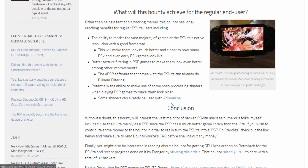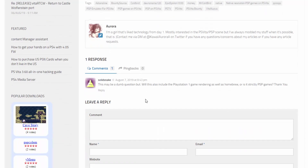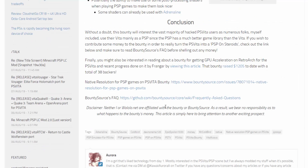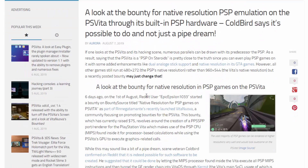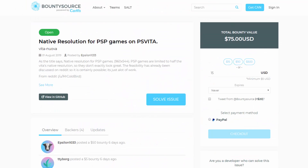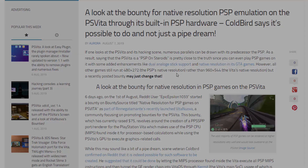Some shaders can already work with Adrenaline. The games looked completely fine to me, but if you can get them looking even better, that would be really cool. Someone asked if it will include PlayStation 1 — so far it just looks like it's PSP. If you want to check out the link, I'll leave it in the description, and you can add to the bounty if you want. Thanks for watching and I'll see you in the next one.